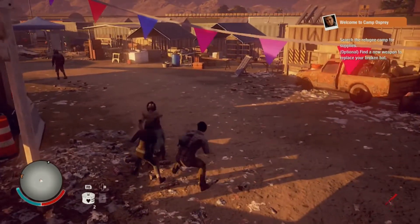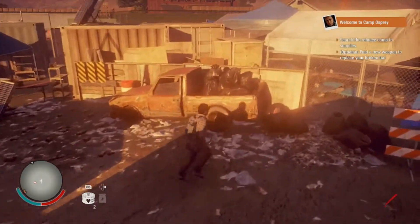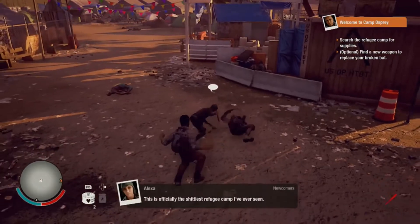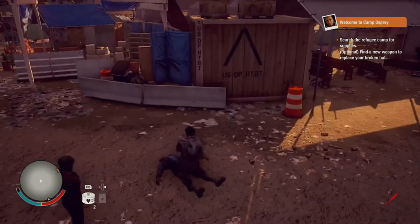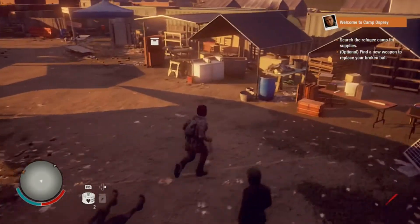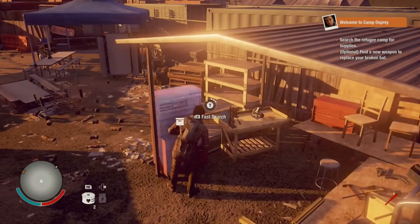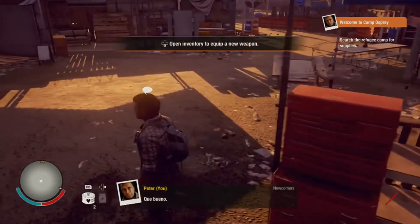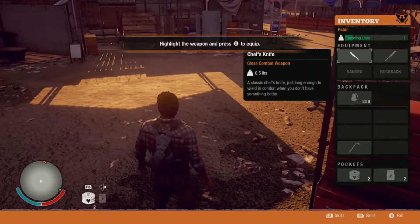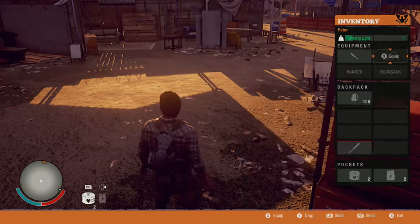The D-pad shows up if you press left and right. You can't grab from the front — there we go, finished the job. Let's find some more resources, there should be a weapon in here. We got a crowbar — that was loud! Open your inventory, find the weapon, press X to equip it — boom, we have it equipped.